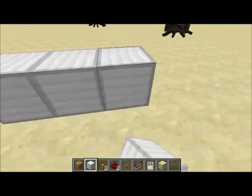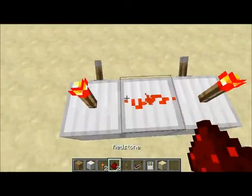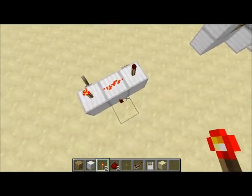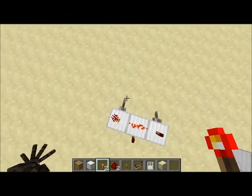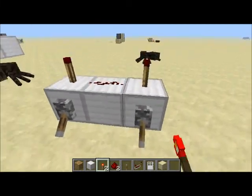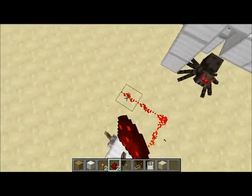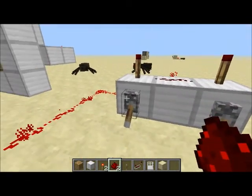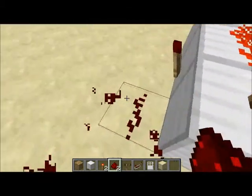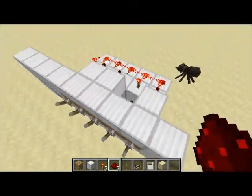Let me quickly show you what an AND gate looks like and explain what it does. An AND gate means that to turn this on, you have to have every single pulse — off, on, off — and now it's on. It can't just stay on by itself. Okay, I'm ready. Now let's go on to making this.